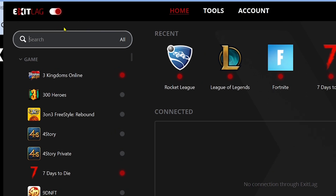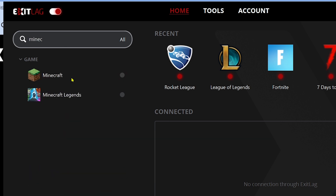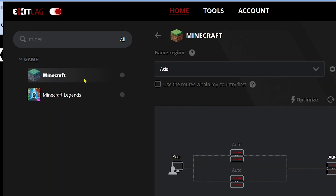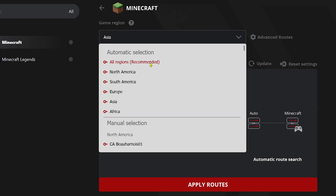Now we're going to go ahead and type the word Minecraft in here. There you go — you have Minecraft and Minecraft Legends, so go ahead and choose between the two. In my case, I'm going to use this particular game and we're going to click this one.